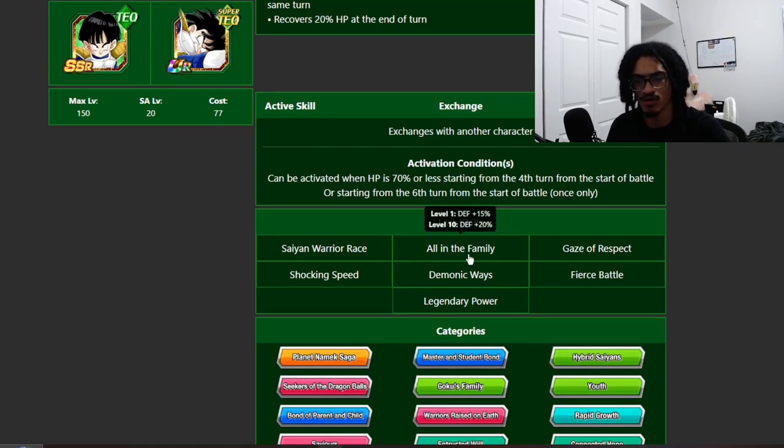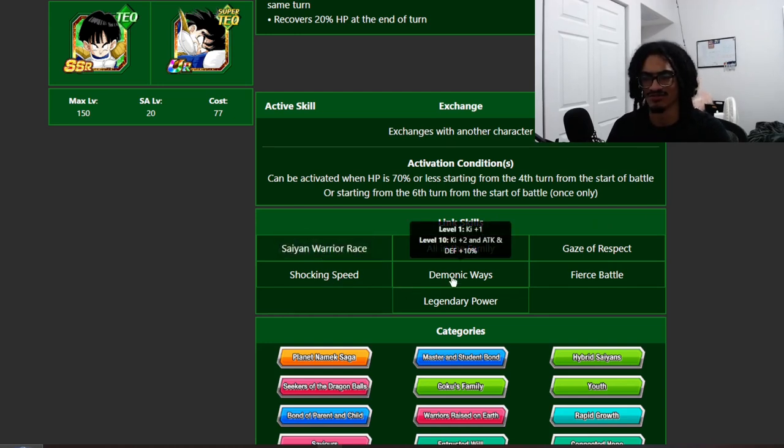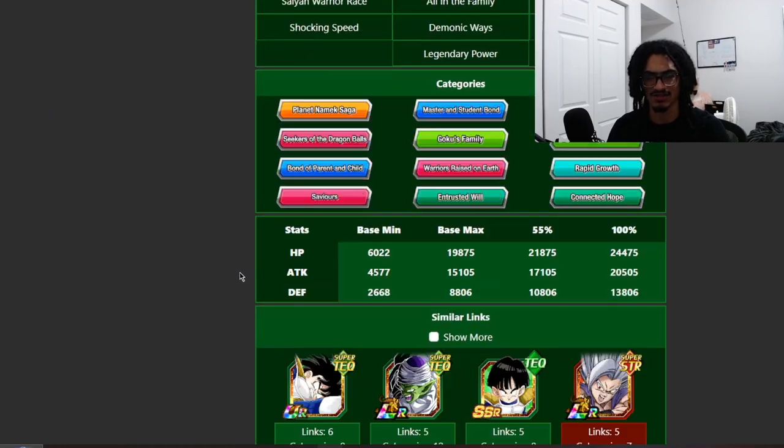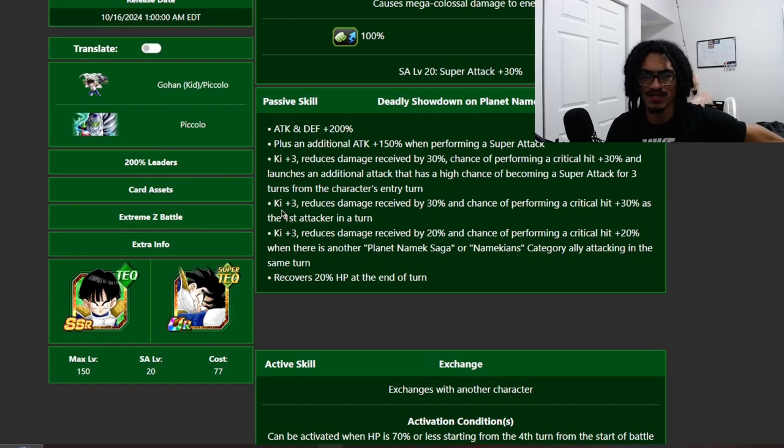Their link set: All in the Family, Cool, Same Warrior Race — which I don't love — Gaze of Respect, which is good, Grants, Shocking Speed, and Demonic Ways which you're rarely going to get off. Why didn't they just give them Same Lineage instead of Same Warrior Race? We could do without Same Warrior Race for that 10% attack. Their rainbow stats are solid.